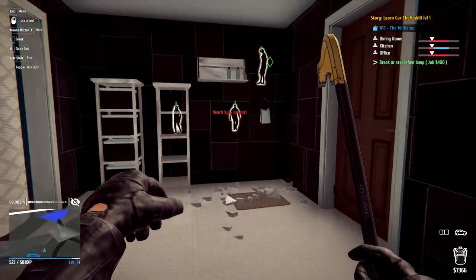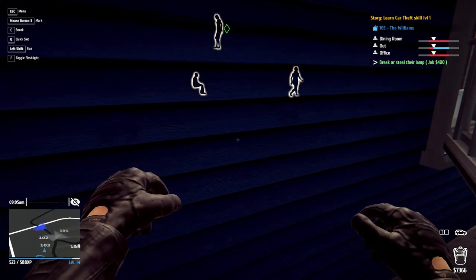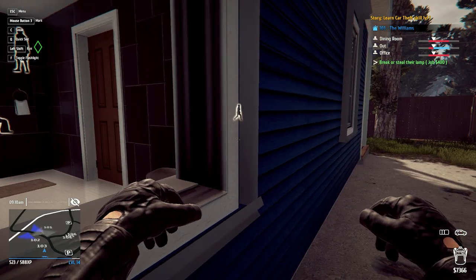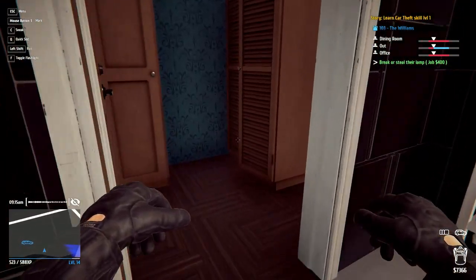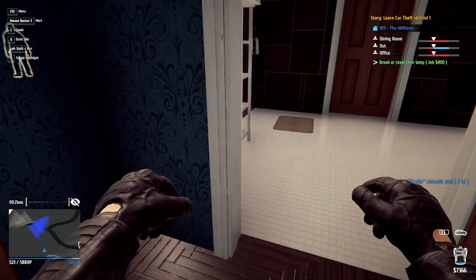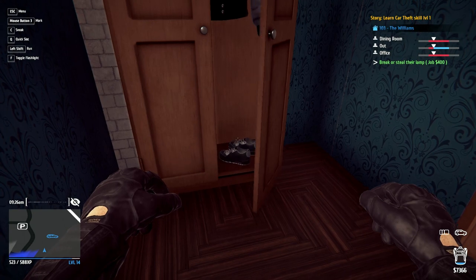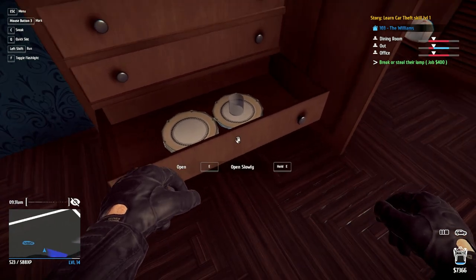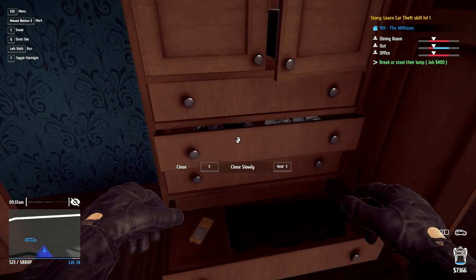Let's go ahead and do that. So it looks like she is coming over here to investigate. Never mind - looks like she might be heading out. Yeah, she's leaving the property. I like how they hear that but they don't care, really - like, oh, something broke. Ooh, an X-Cube controller! Let's see what else is back here. Shoes, a jacket. We got some plates - that's a weird place to put plates. There's a Gnocchi, it's not worth much money.